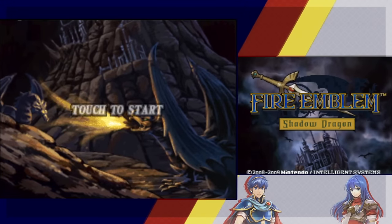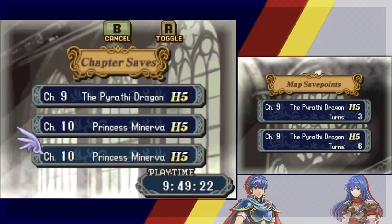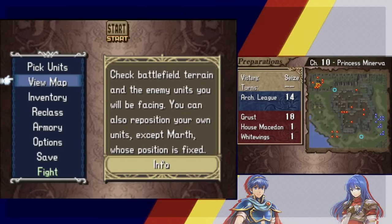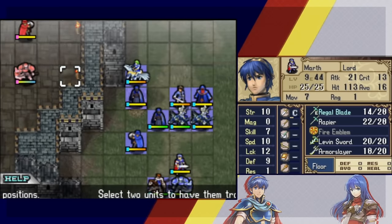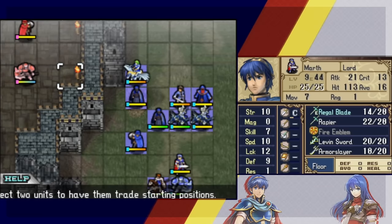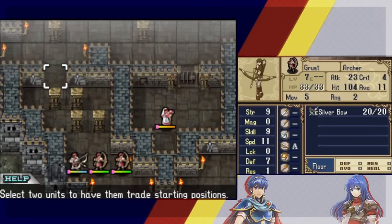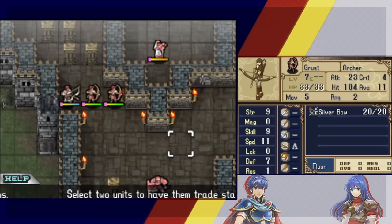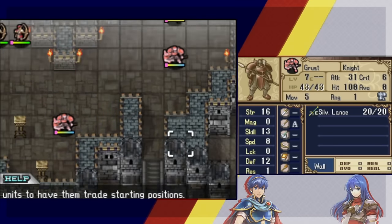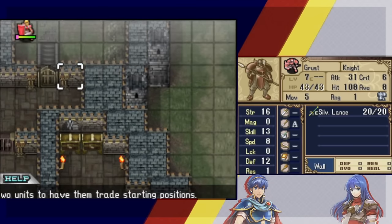Hey everyone, it's Shadow Dragon Mecha here. We're going to play Chapter 10 today — Princess Minerva — except it won't be Princess Minerva joining. Here once again is Original Raisins. How are you doing? Doing quite well, ready to see everyone's favorite wyvern princess. In this chapter we're going to get a new unit — I think two new units. Unfortunately I've been spoiled on one. The chapter itself is pretty exciting — we get our first master seal somewhere over here, carried by a hero.